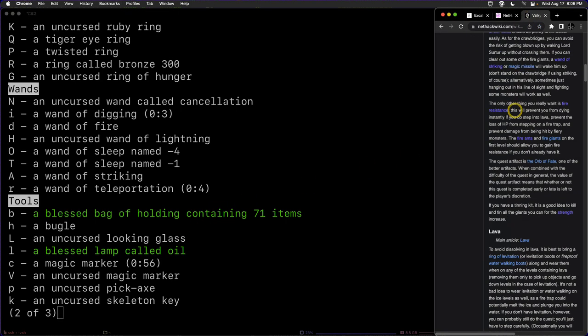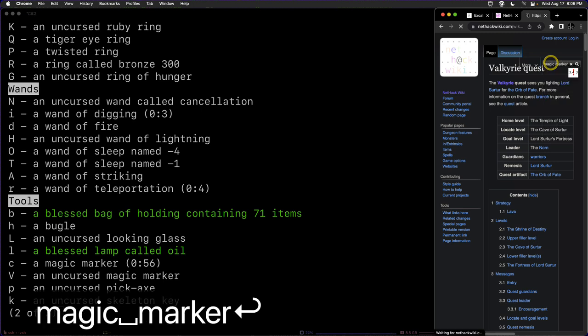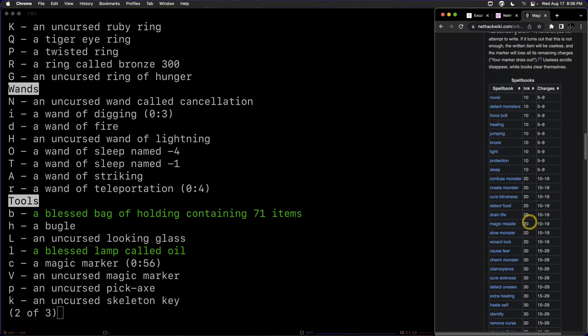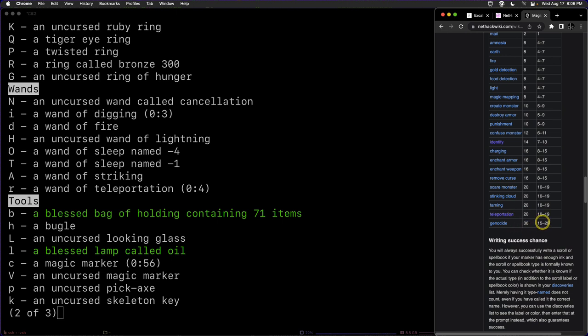We can look up exactly what the range is on the wiki. Under the magic marker ink and charges section, genocide scrolls require between 15 and 29 charges. It was almost at max — 28 — so we got a little bit unlucky. It's a random amount of charges between those two numbers, but we have a blessed scroll of genocide ready to use.